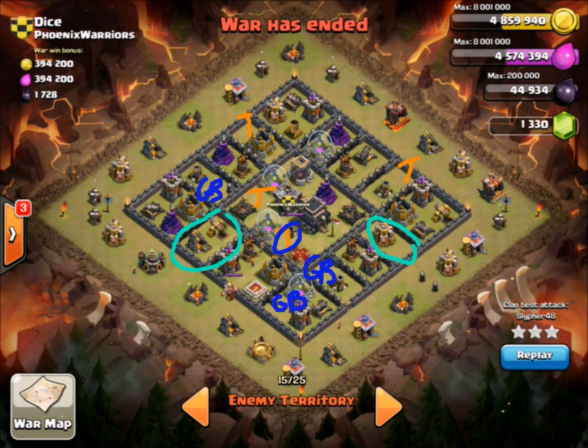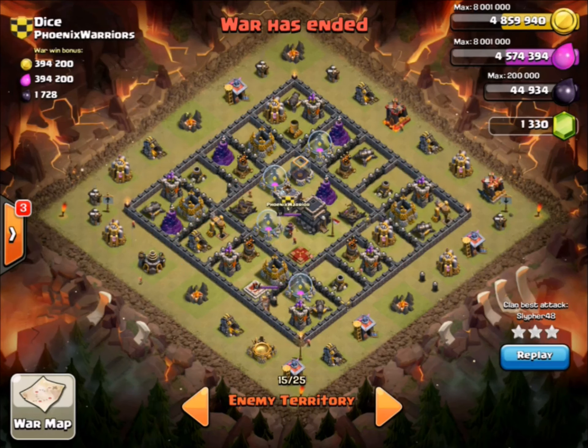Dice really favors the town hall side with giant bombs, and he's basically focusing on ground attacks like GoWipe or GoWiWi, trying to take out the witches or wizards with those giant bombs. That's the basic overview of Dice's base - teslas in orange, the giant bomb placements, and no defenses in some of these compartments.